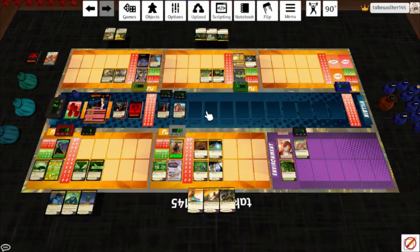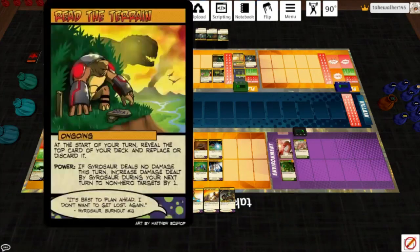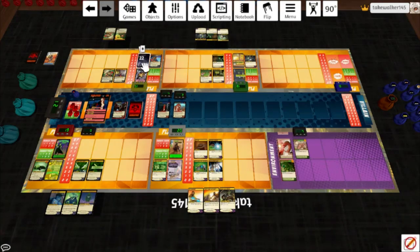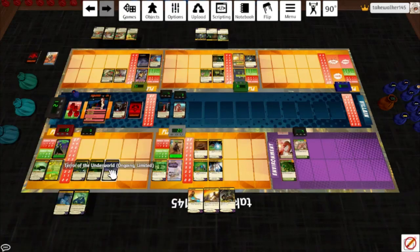On the upside, we can kill her stuff now. Time for a Lembus God — I think we should take out the Pistol first; it's blowing up my cars. Draw a card. Gyrosaur's got nothing to play, so she'll skip and draw 2. Read the Terrain is just not that great. Terror of the Underworld: increased damage dealt by the Green Death to villain targets by 1. She's only got her base power, but she'll hit that for 2 after drawing a card. I'll discard 2, draw a card, take out the Mauser Pistol, and draw a card.